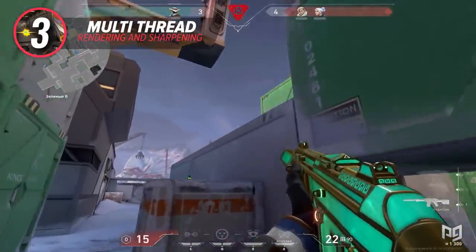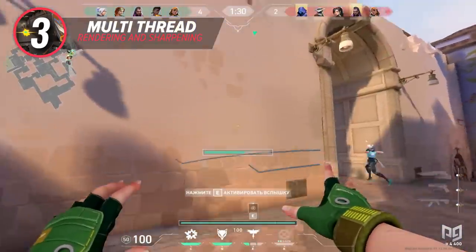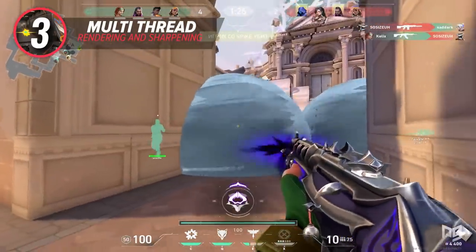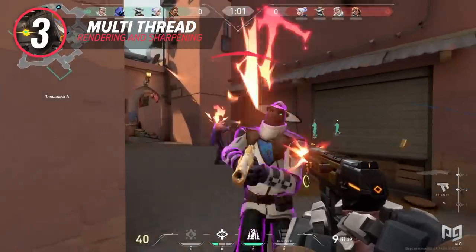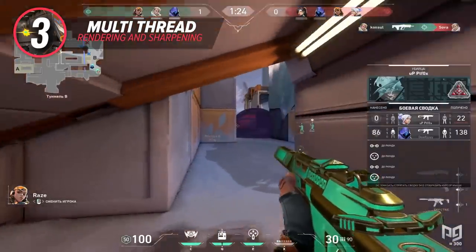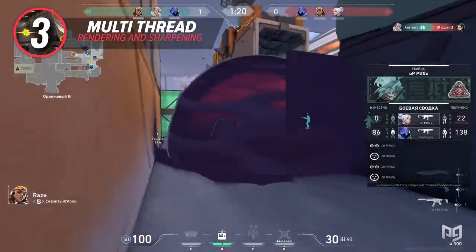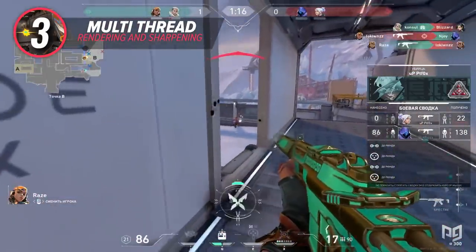Image sharpening adds an anti-aliasing-like effect onto your game's image quality that tightens up the pixel density and cleans up your image quality quite drastically. This feature will help enemies stand out more and allow you to track moving targets better. It also has the power to let you see objects and enemies who are farther away compared to if this feature was turned off. As Valorant continues to develop, Riot will continue to add optimization features such as image sharpening and multi-threaded rendering to help PCs run the game better.